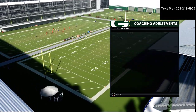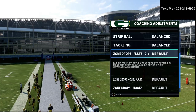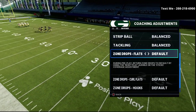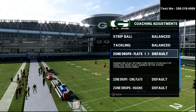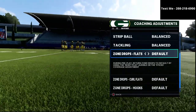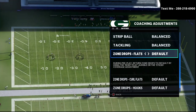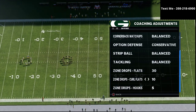When we're talking about zone drops, we want to have a starting point. This is not to say these are the only successful zone drops — this is just a simple starting point. I like to start a little more safe and you can adjust as you go through your game. The base I like to start with is flats on 30, curl flats on 10, and hook curls on five yards.